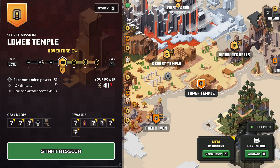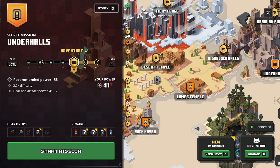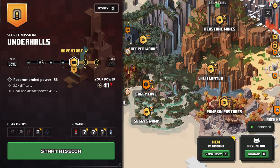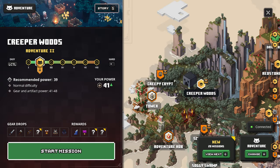We have a couple of levels we haven't checked out, like the lower temple or the under hall. It says recommended power 51 and right now we're only at 41, so I think we'll wait on that for a bit. Let's do something more in our ballpark — this one's power 39 and we can get level 41 to 48 gear, so that would be really good.